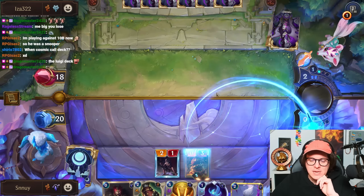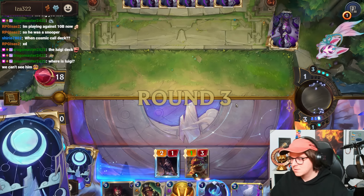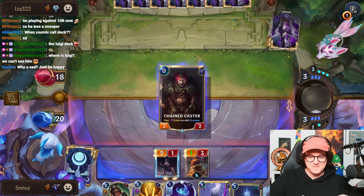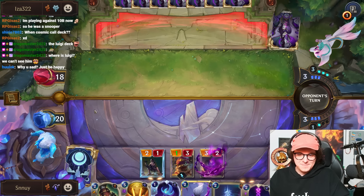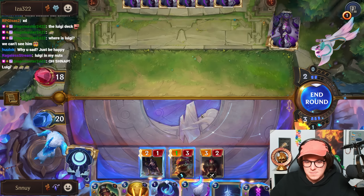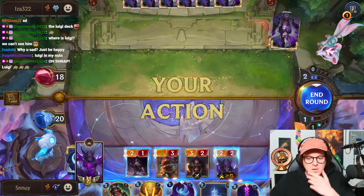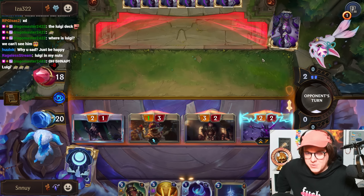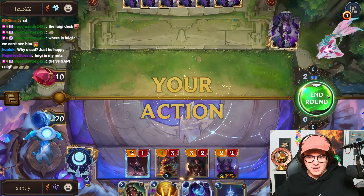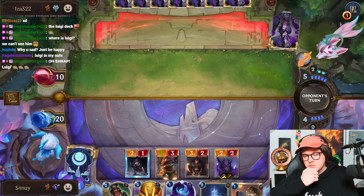So what we need to remember is that they can literally heal themselves back to full. Where's Luigi? Oh, right there — there he is. I think I'm just on Shackling here. I think this is better. I could also equip the Barnacles, but this is just three extra damage. Next turn they Avalanche though, and we all die. If they play Luigi, it's also bad because then everything dies to Ice Shard.